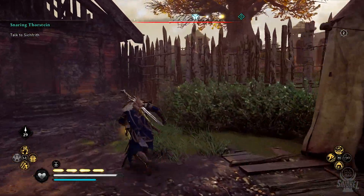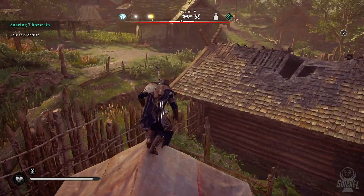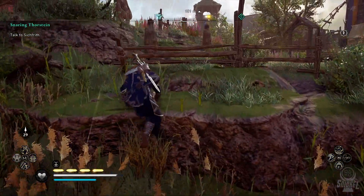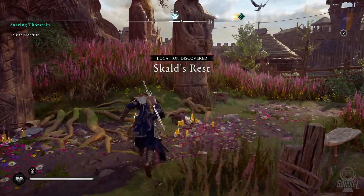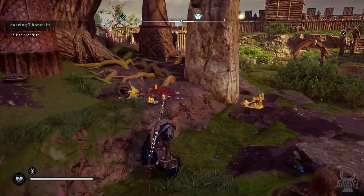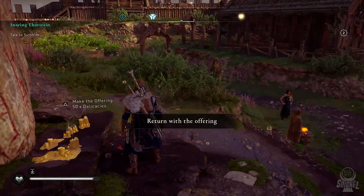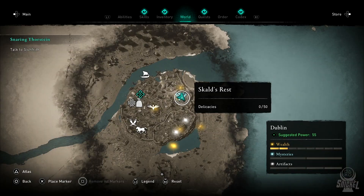The gold orbs will signify some sort of wealth, meaning ingots, armor, books of knowledge, and crafting materials. There are smaller gold orbs that are chests — they are not needed and only provide currency or items to trade and do not count for any trophies. The blue orbs signify quests, cairns, flytings, animus anomalies, daughters of Lyrian, and much more. These are the other major collectibles. And finally, the white orbs, which signify things like roman artifacts, curse symbols, treasure maps, and many other things. The blue and white orbs can kind of be thought of as the same thing.